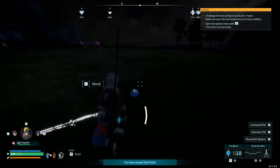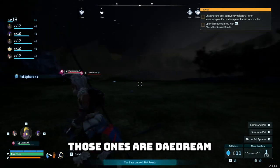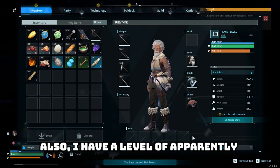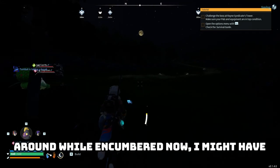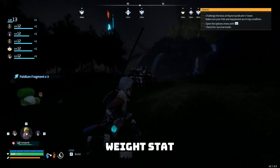That shiny little blue thing right there — free pal sphere. Those ones are daydream — that's not the objective. What we want is the tombat. Also, I have a level up. Into weight, still trying to hit at least a thousand. Although with the fact that you can move while encumbered now, I might have to take a different opinion on the weight stat.